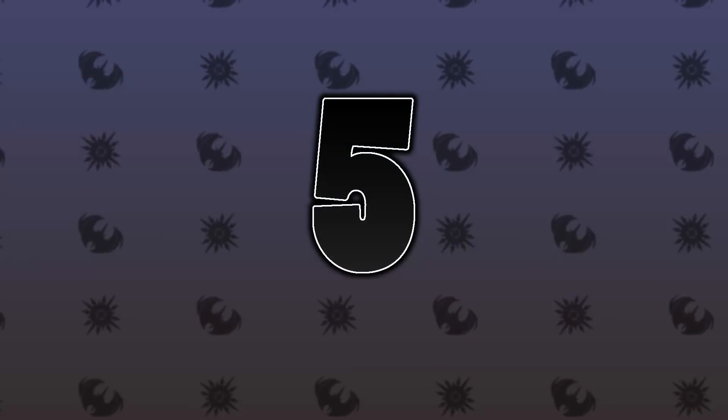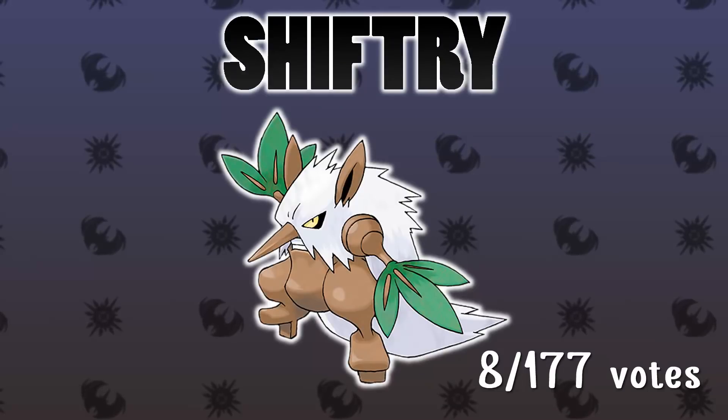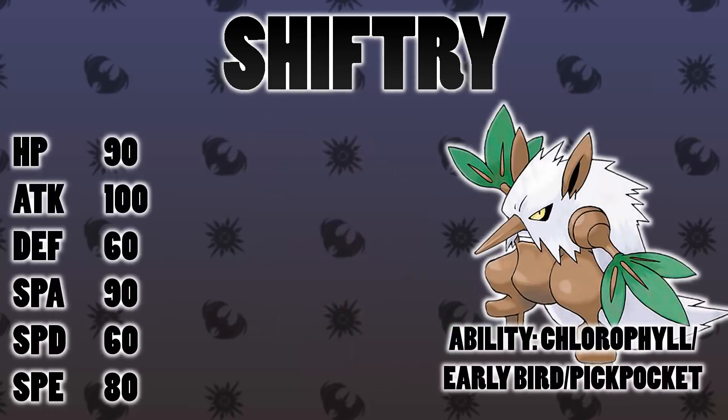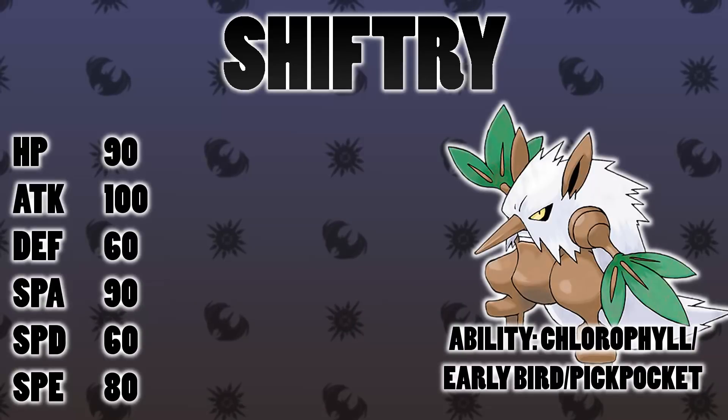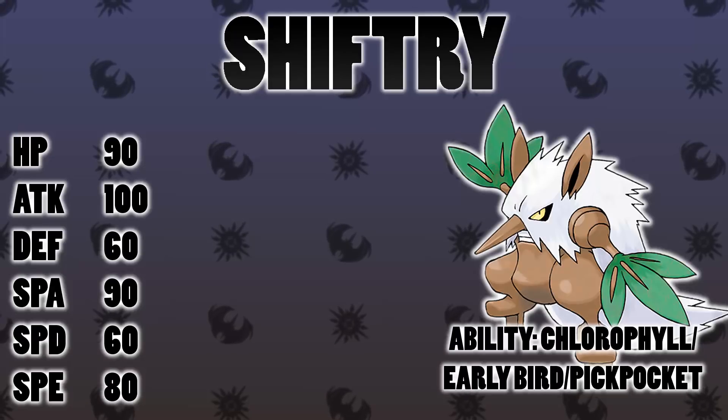Number 5: the first Pokémon on this list is Shiftry. Generation 3 was the generation that dark types really came into their own and this guy is one of the coolest. It's already a threat on Sun teams because it has the Chlorophyll ability, and also with a Swords Dance set because it has good offensive stats and Sucker Punch priority, which is really handy. But what would a Mega Shiftry look like?